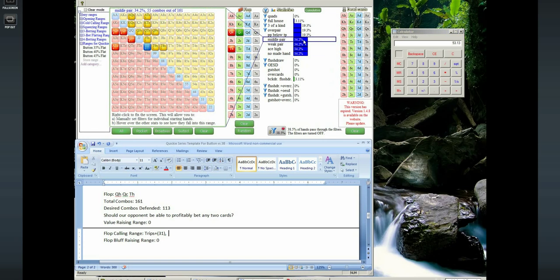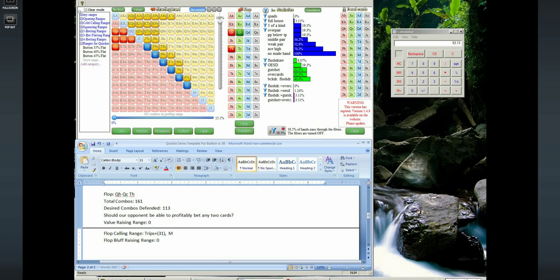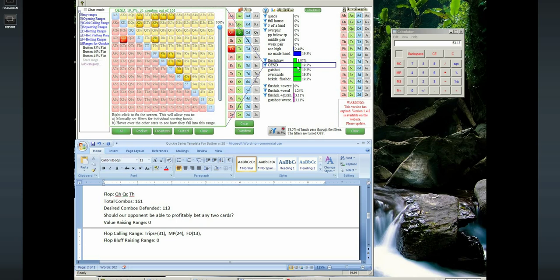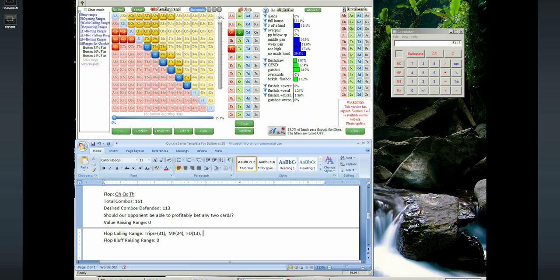Middle pairs: 55 combos is middle pair or better, so middle pair alone is 24 combos. We already have quite a few made hands to call down with if our opponent goes bet-bet-bet. But we don't know he's always going to take that line, so we might also want to call with some hands that can still win by checking back on the turn. Let's look at the easier calls first: flush draws is 13 combos. Open-ended straight draws — discounting flush draws — is 18 combos.